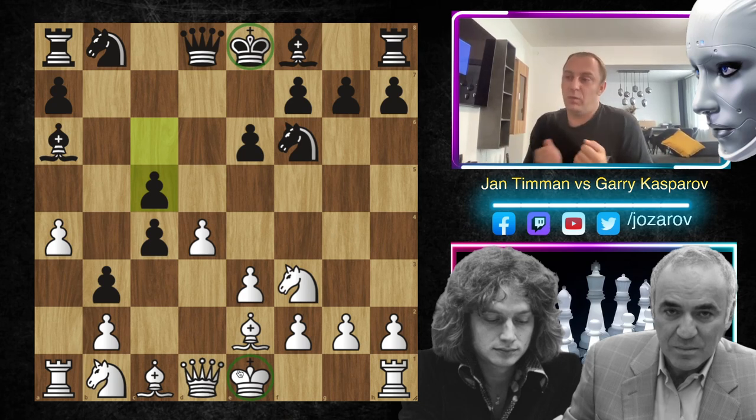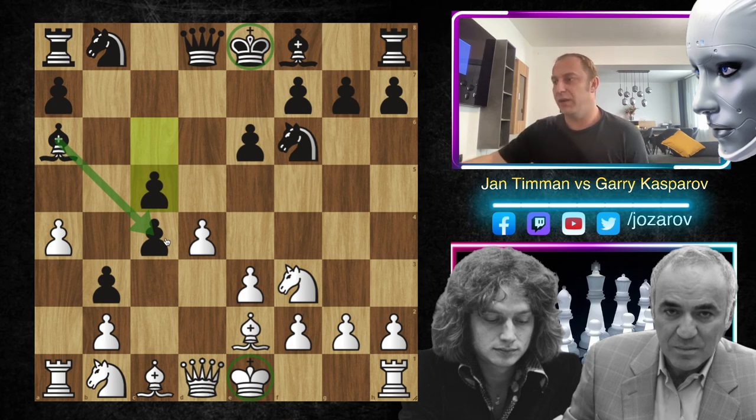We still have an extra pawn - black is still holding this extra pawn, it's still protected. So white needs to recapture this pawn; if white doesn't manage to do that, then white is simply strategically and tactically lost. That's why c5, breaking the position, is perfectly fine here.